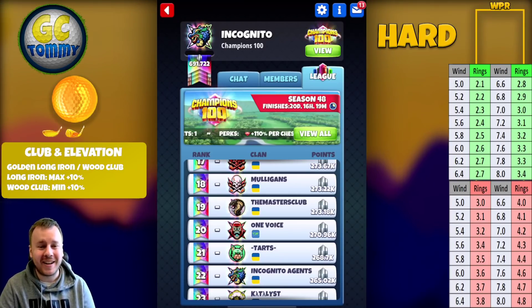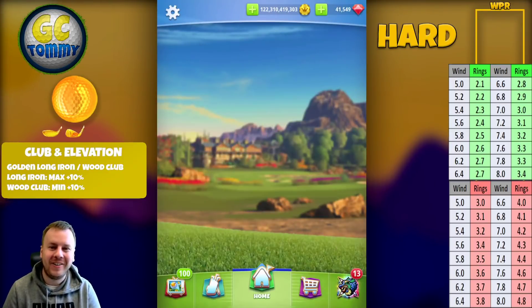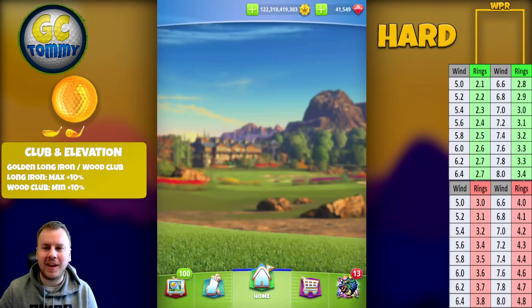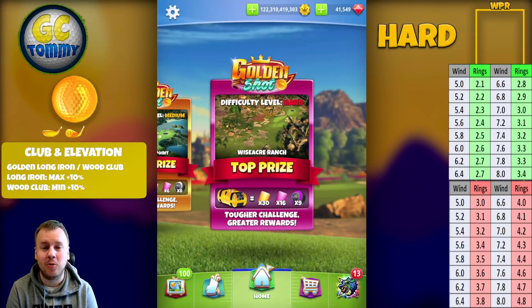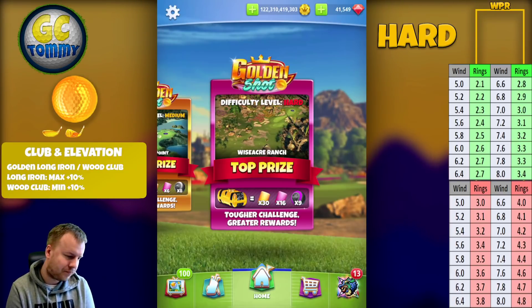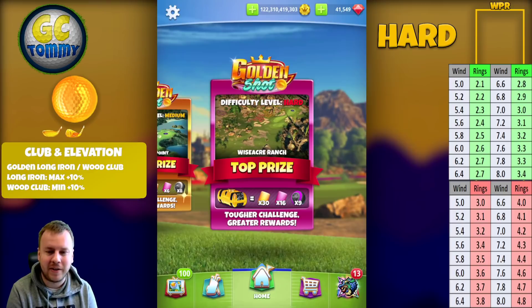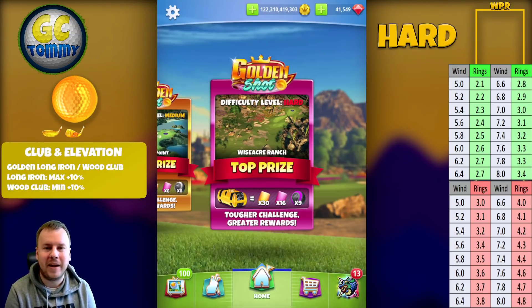Hello everybody, welcome to this guide and tutorial for the Golden Shot. Difficulty level is hard and we are going to really dig into Wiseacre Ranch hole number two. This is based on an old guide that I've created, but I've updated the spins, changed out some videos to display more angles, and improved the landing position screenshots for better quality. The landing spots are still the same, but the pictures are clearer now.